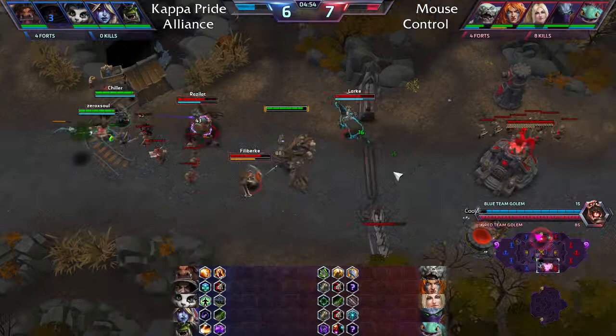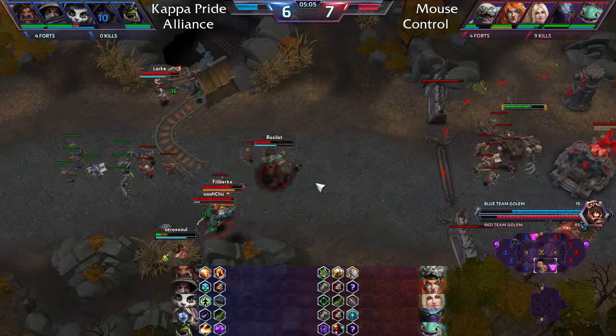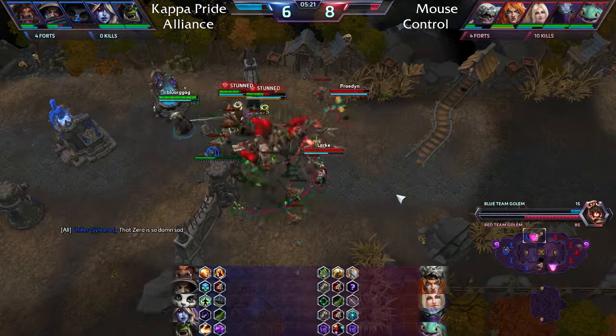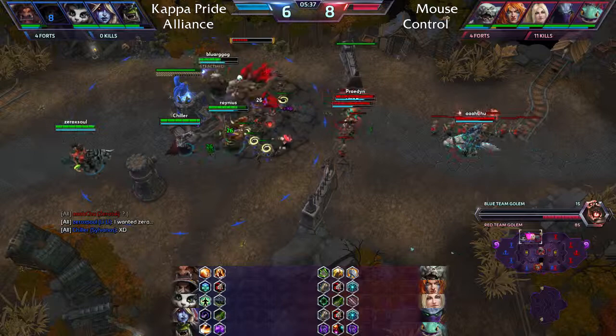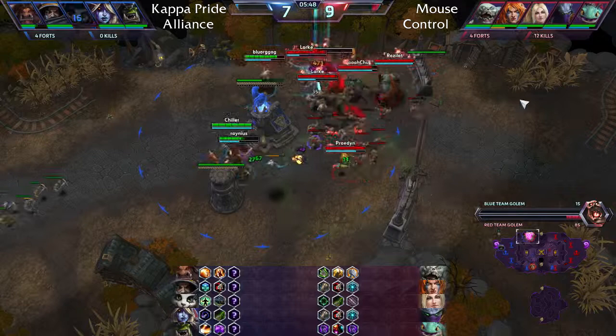Mouse Control makes the interesting decision to defend this golem rather than push top — the commentator thinks they could end the game off this one golem. Zeratul lands massive burst and venom, cutting off Lele who gets taken out again. This is going to be a huge lead for Mouse Control on the map. ETC and Raynor both take fountain. Nova is running the venom build rather than Gathering Power, which is a little unusual after the nerf.